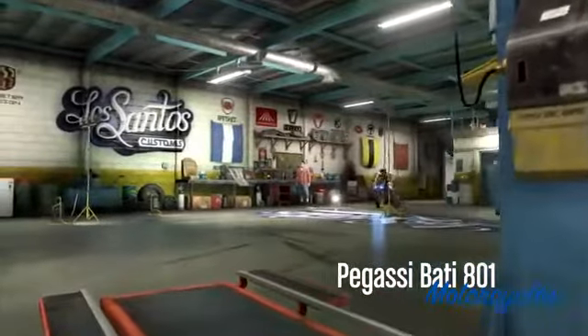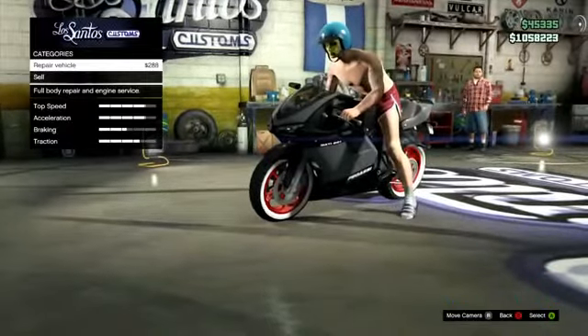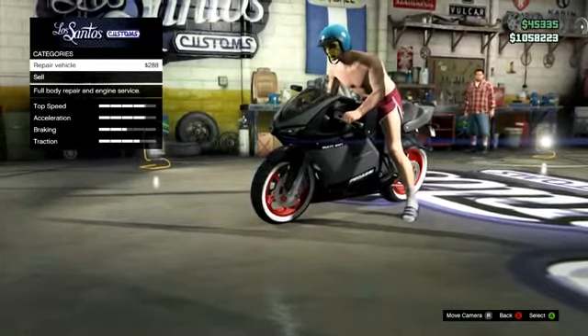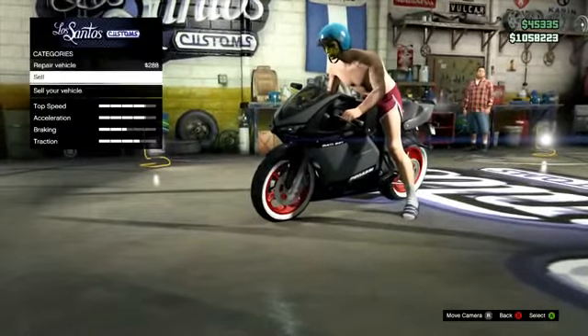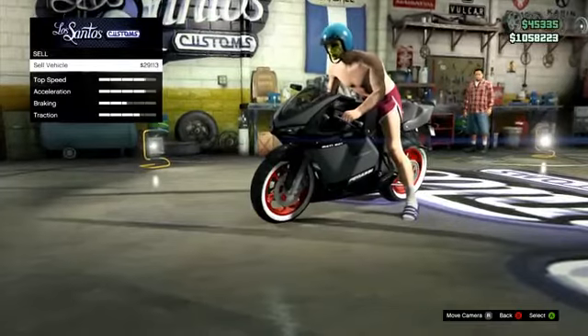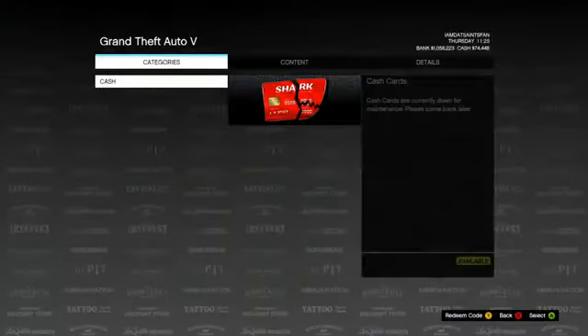Now here is the only semi-difficult part of this entire glitch. You're going to drive back into the shop, and once you're in here, all you're going to do is sell the vehicle. Once it says sold, immediately press Start, hit LB, and hit A twice to go back into the game store. As soon as it says sold, you have about a five-second grace period, so make sure you do it as quick as possible. You're going to sell it and then instantly hit Start, go to the game store, and hit A twice. Make sure you do not spam it though — some people had issues if they were spamming A to hurry it up, as that can glitch it out and it won't work. So just be patient, let it load up, and it'll still work.